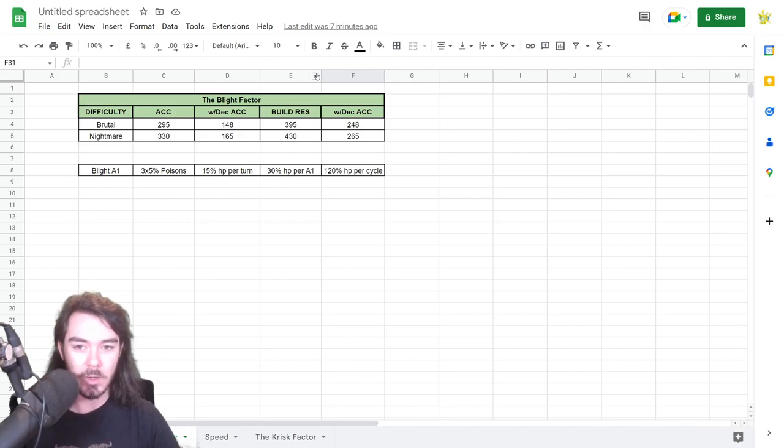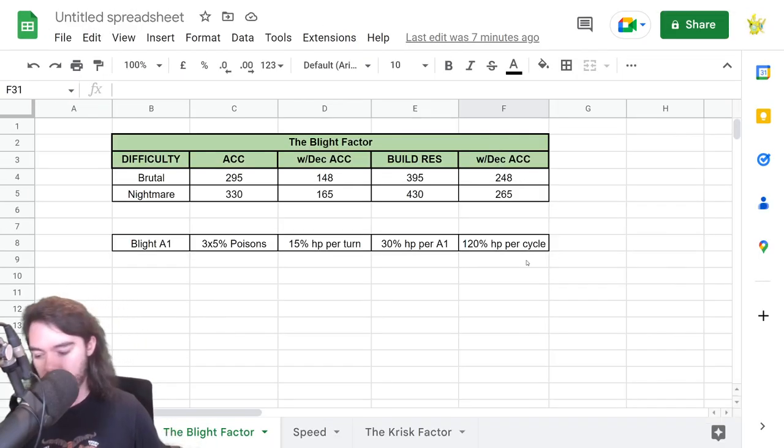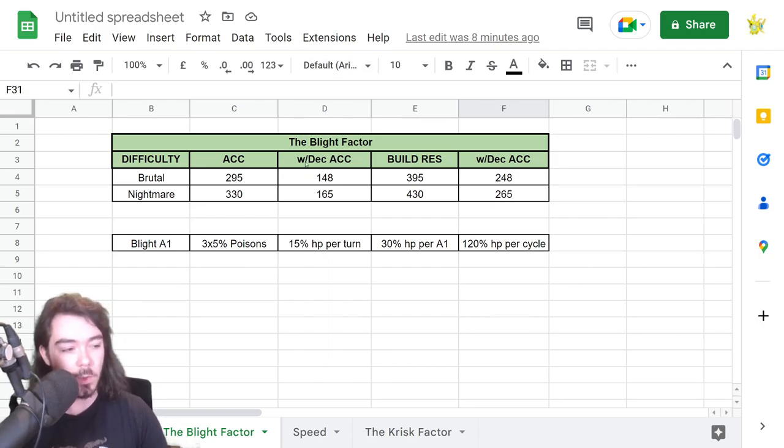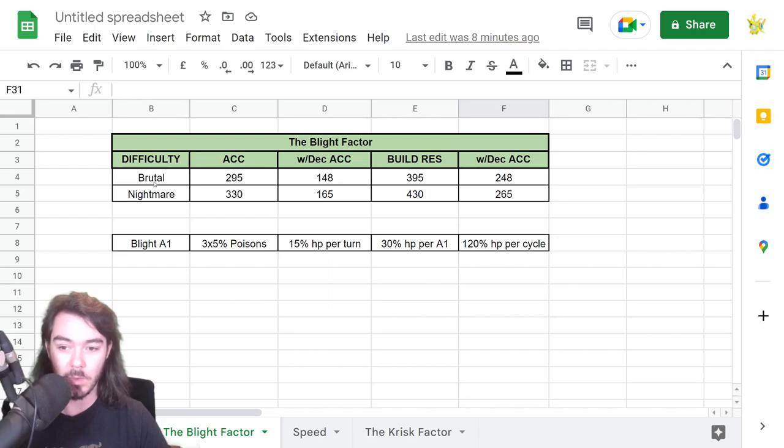Let's look at a couple other bits. I call this the blight factor — trying to just have enough resistance to deal with the Head of Blight. It's also part of the reason why Geomancer is so good. On Brutal, Blight has 295 accuracy; on Nightmare, 330. So you want to have about 100 more resistance than that — you can start resisting this stuff.